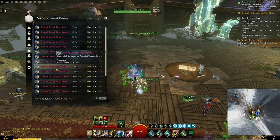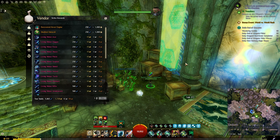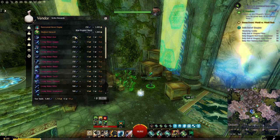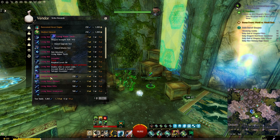From the same vendor you can also buy ascended weapons, but I don't recommend buying them from this vendor because the stats available here are only the core game stats — you won't find things like Viper or Minstrel. Instead, I recommend buying ascended weapons from the Chart Collector vendor in Arborstone, found right beside the strike mission portal. The weapons there also cost Blue Prophet Shards and some gold, but they include all stats in the game, not just the core ones.